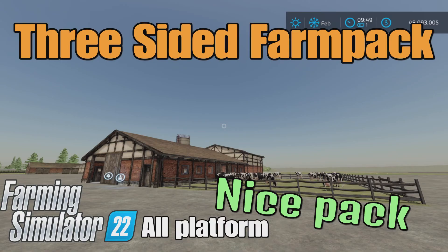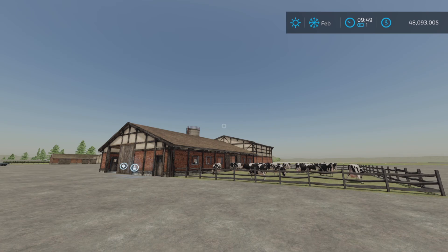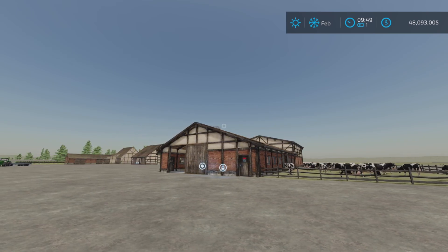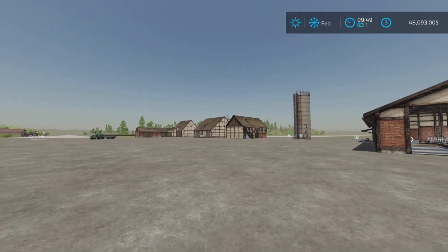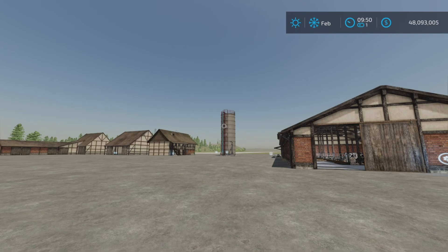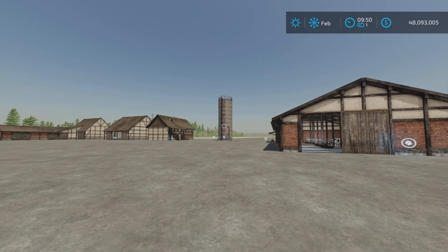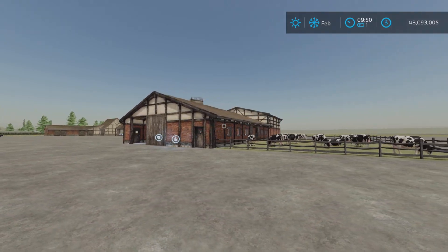Loony Farm Guy here, and this is Three-Sided Farm Pack by BernieSCS on Farming Simulator 22 for all platforms — PC, Mac, and console. I'm on PS5 here on the Rock Crawl map for this test and demonstration of this pack of buildings. We have a shed, a silo, a house, a factory of a sort, and a cow barn. So, a lot to look at here.